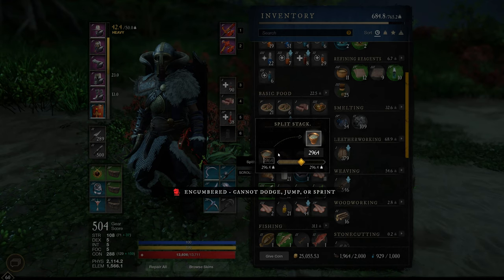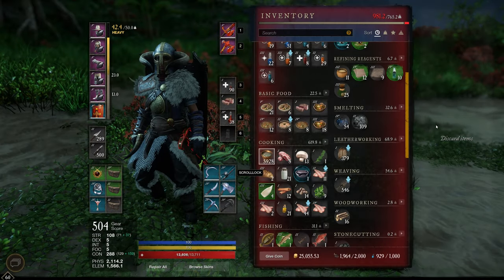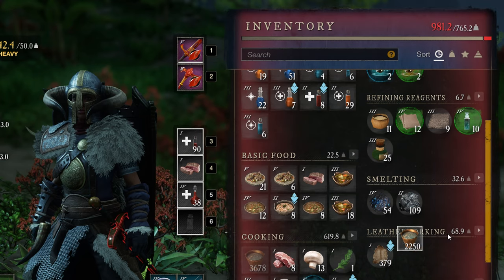You can discard the exact amount of items you need to avoid being encumbered. All you need to do is control left-click on a stack of items and the game will automatically tell you how much weight you will lose if you drop those items. It's a very cool feature.